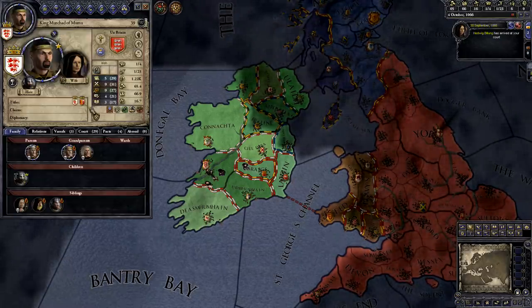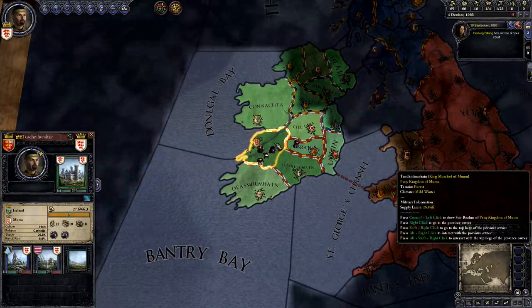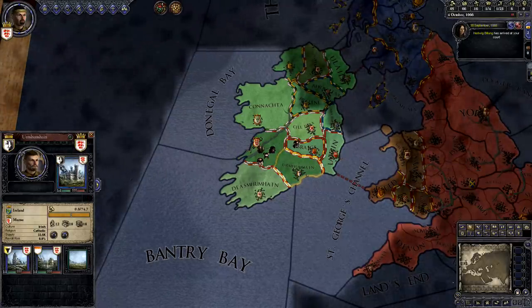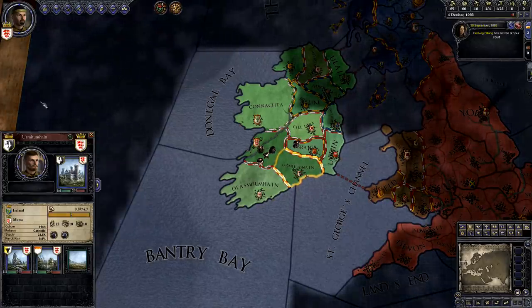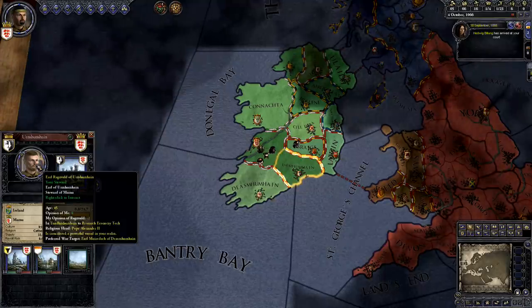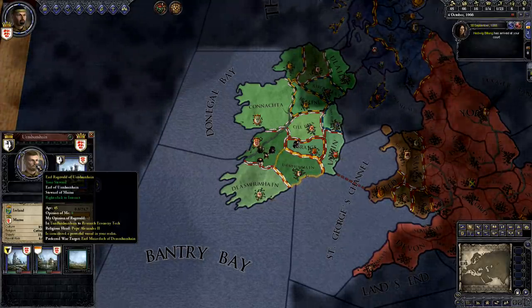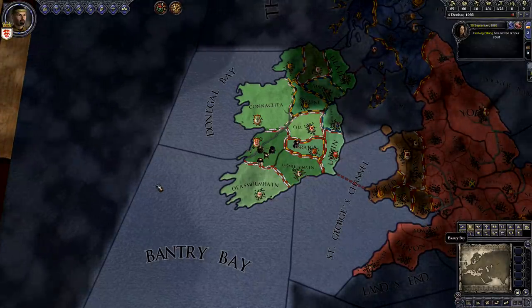So, for example, I am the duke of Mumu, and my domain consists of the county of Tuadumhumhain. But I also indirectly control the county of Urmhumhain through my vassal Ragnvald, the count of Urmhumhain. The game says I'm the petty king of Mumu, and Ragnvald is the earl of Urmhumhain, but those are just different terms for dukes and counts. Each liege has one or more vassals, and his vassals can themselves have vassals.